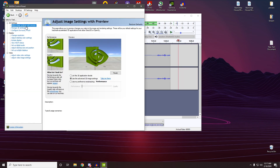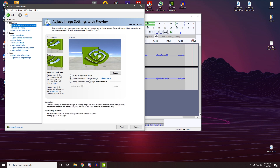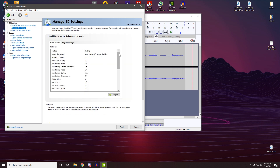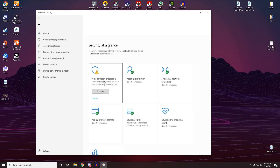In the NVIDIA Control Panel, go to 'Adjust image settings with preview,' select 'Use the advanced 3D image settings,' and press Apply. Then go to 'Manage 3D settings' and just copy all the settings as I have them shown — I'm gonna make this as simple as possible. Copy all this and you should be good to go. Apply, done.